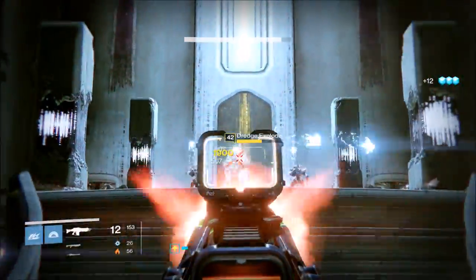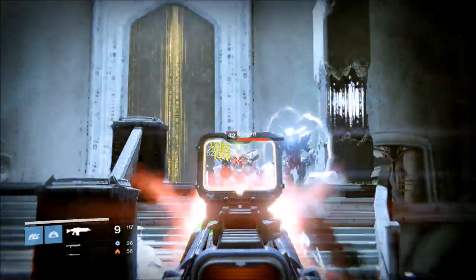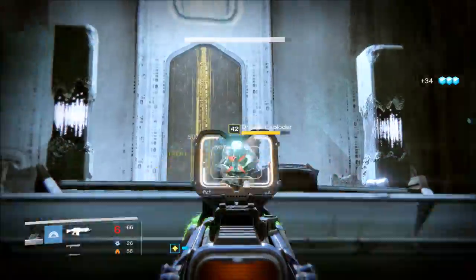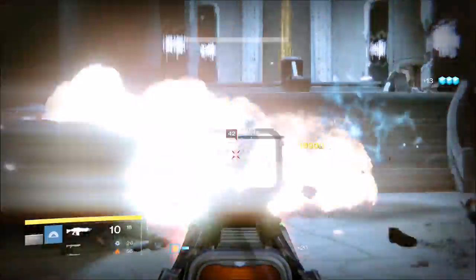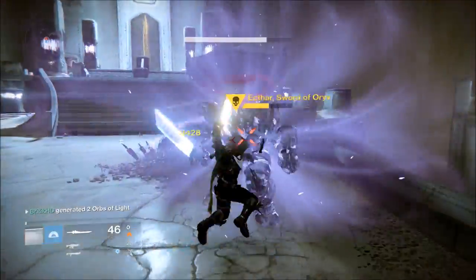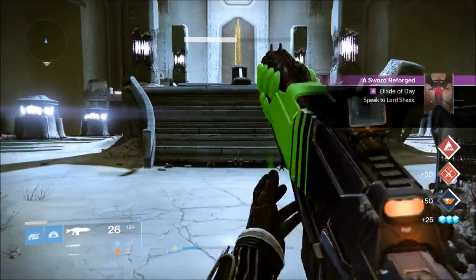Use the sword to get his shield down — it only takes two or three slices, his shield is very weak — and then just kill him with regular guns. He's chilling in the back right corner. After you kill him and most of the adds it's going to be pretty easy to take him on; he's pretty slow and doesn't do much damage. You can 1v1 him. You'll see me tether him and then go in for the kill with the sword — about two to three hits — then finish him off.